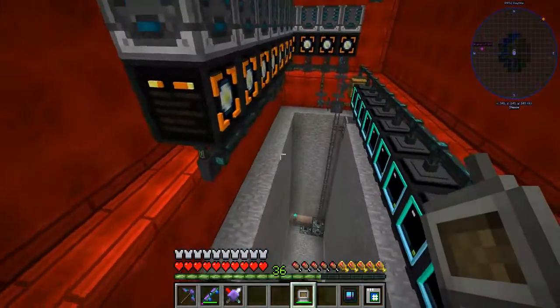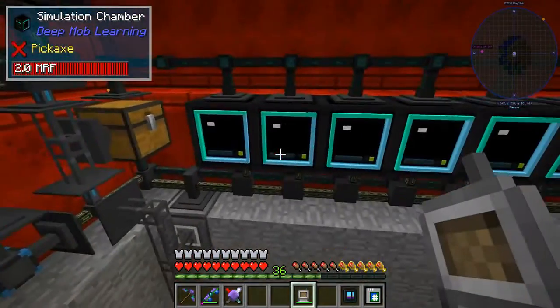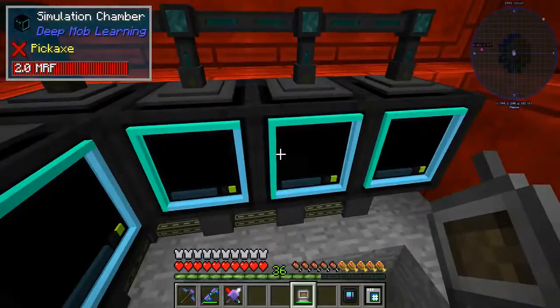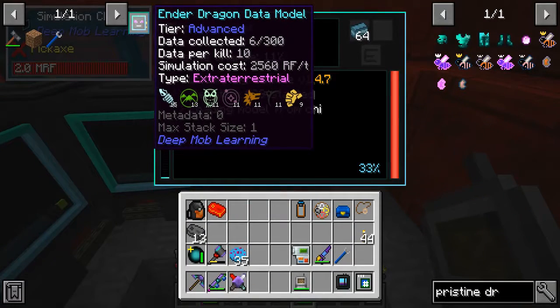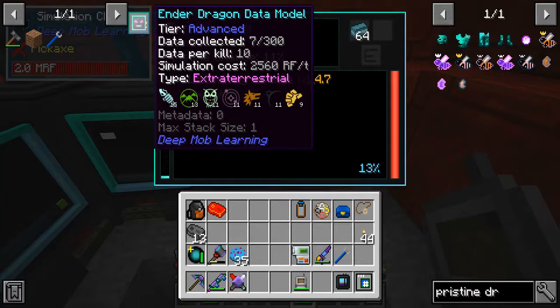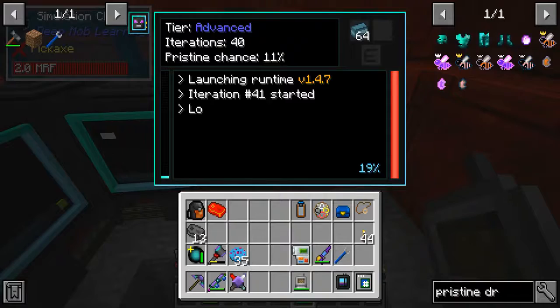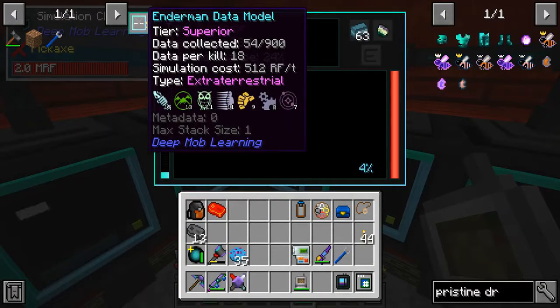Everything worked just fine on camera, ready to go. It does take quite a bit of power to run all these. It's going to get more expensive - especially this one right here - look at that: 2,560 RF/t and that is at advanced tier. Once this data is collected - it says 6 out of 300 - as it goes up when that data gets to 300 it goes to the next tier: superior. That superior level is going to increase the simulation cost so the cost will continue to rise. This one is 512 RF/t.